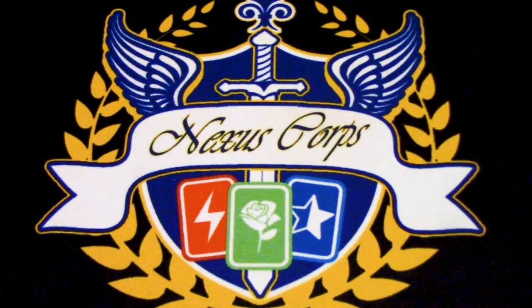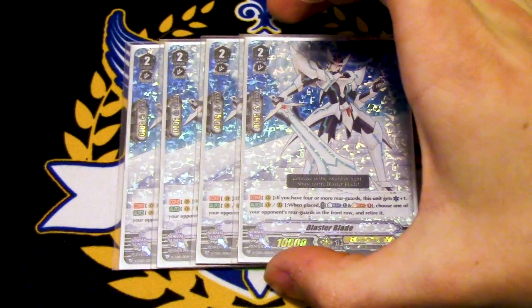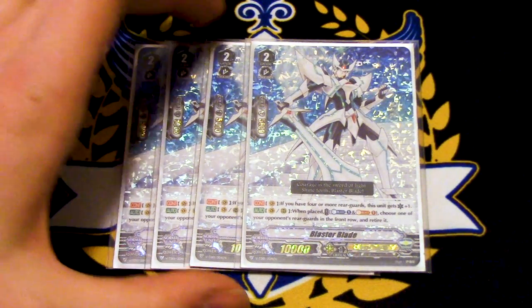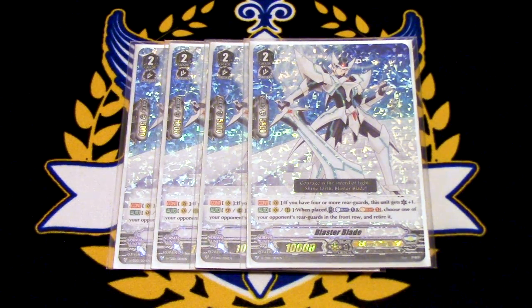Now to talk about the guy himself — Blaster Blade, the person this whole deck revolves around. Blaster Blade's skill is if you have four or more rear guards, this gets a crit when it's on Vanguard Circle. That's really good because we have cards that allow you to fill up your board quickly during the early game, and you can pressure your opponent with more damage. The other skill is when it's placed: Soul Blast one, choose one of your opponent's rear guards in the front row and retire it. We're not too worried about the soul anymore since we're not running Soul Saver Dragon. Four Blaster Blades for the name.